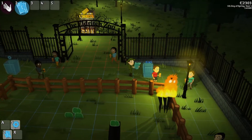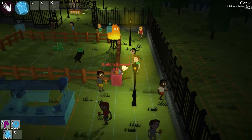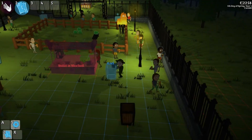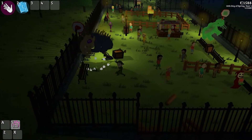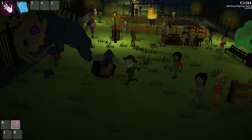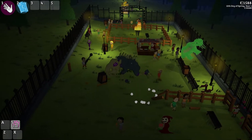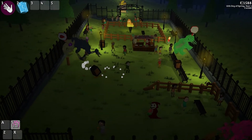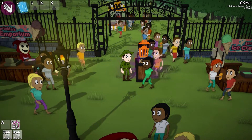One nice extra touch that I added — this is not something that I necessarily needed to add, but I just thought it would be neat — is that when a litter bin is knocked over by a monster, all the litter that's inside comes out, so then you have the sudden problem of a dirty zoo. Although the main problem is still the rampaging monster, but then you have this secondary problem of a dirty zoo.